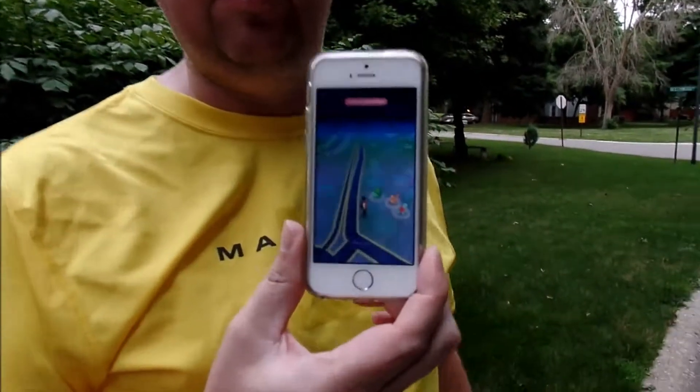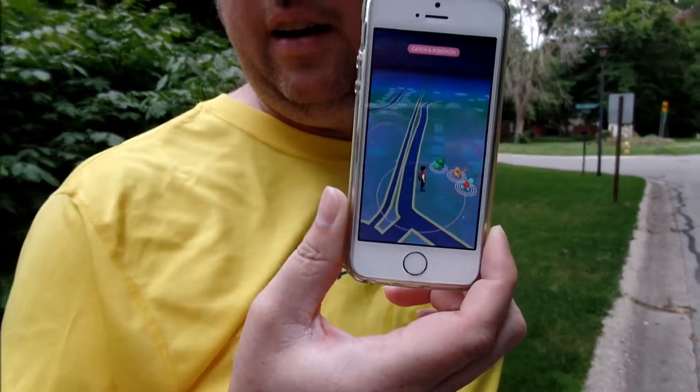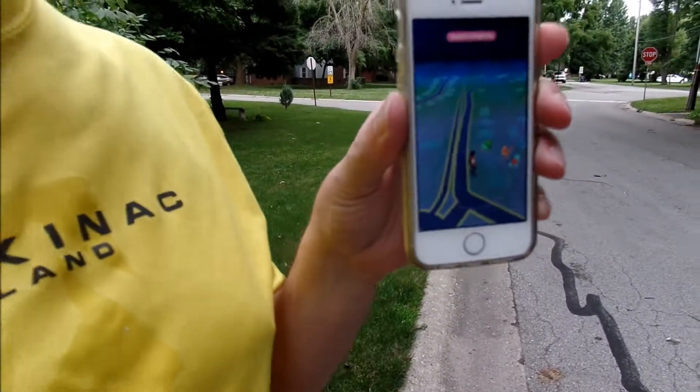So we are going to show you how to get Pikachu as your starter Pokemon. The only way you can do this is right when you start the game. You cannot choose another starter Pokemon. So when it comes up, it's going to tell you there's Pokemon nearby. It's going to show you Bulbasaur, Charmander, and Squirtle. Do not click on any of them.